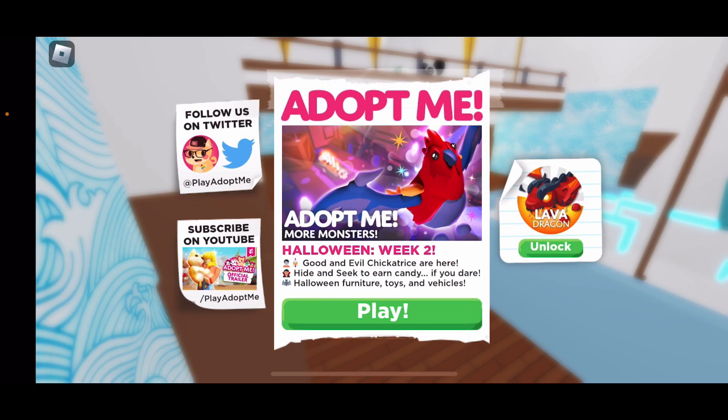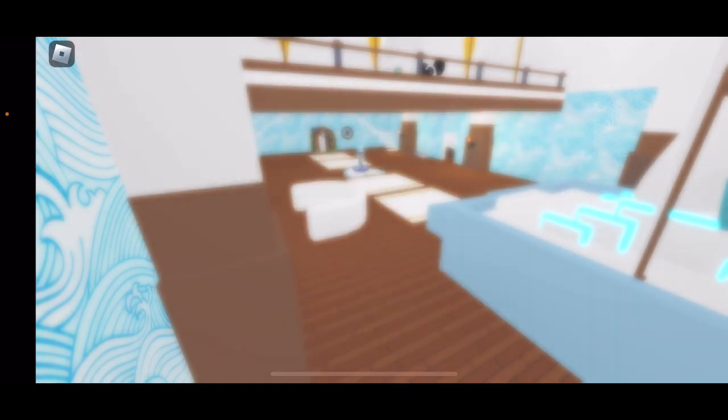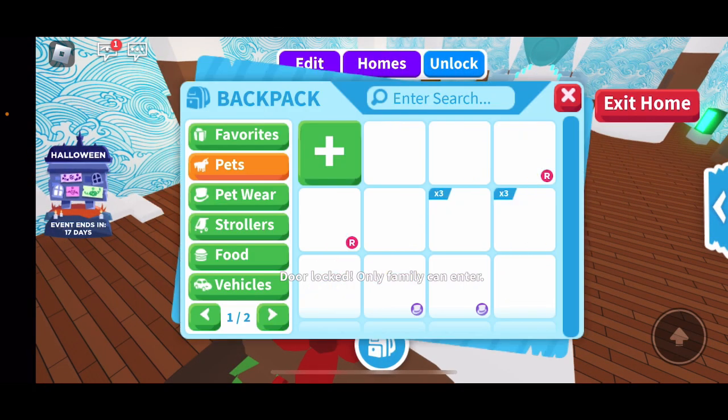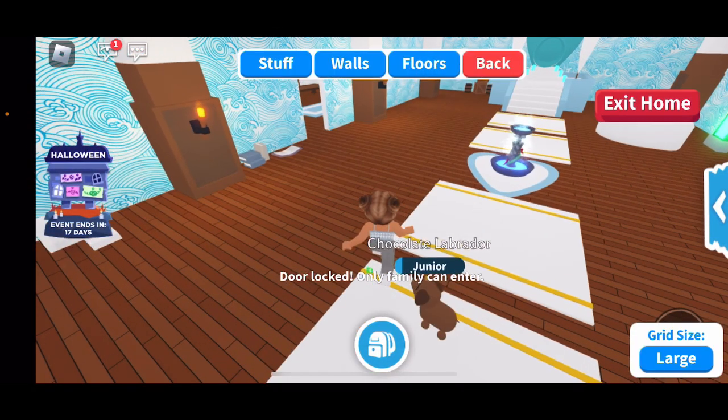Anyways, let's get started. When you first join, it says Adami — more monsters, Halloween week two — getting evil Chica toys over here, hiding, secret, and candy if you dare, Halloween furniture, toys, and vehicles. I'm going to be showing you all that stuff.